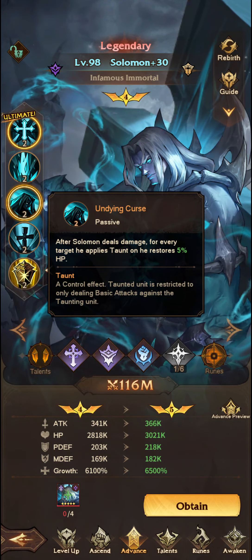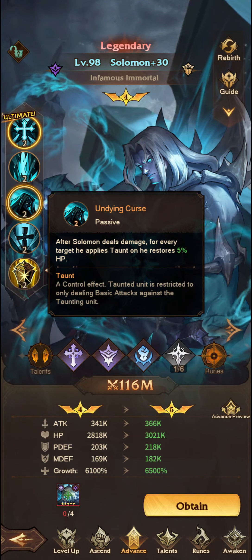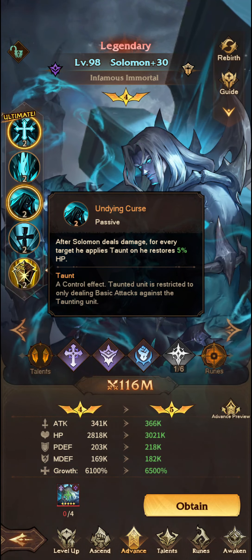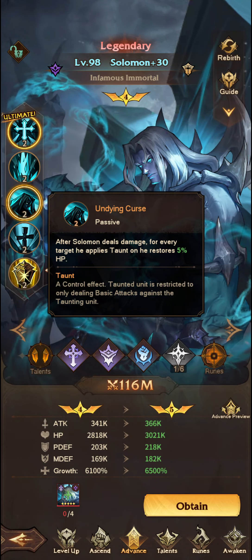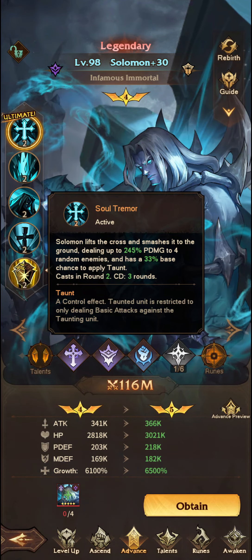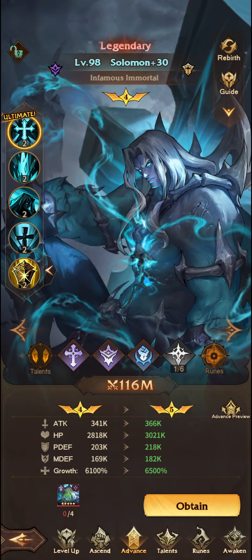The next ability: after Solomon deals damage, for every target he applies taunt to, he restores 5% of his own HP. This works very well with his exclusive runes. He gets health restoration based on the amount of taunts he gets. Again, if this were a higher chance than 33%, it would be a very effective ability.